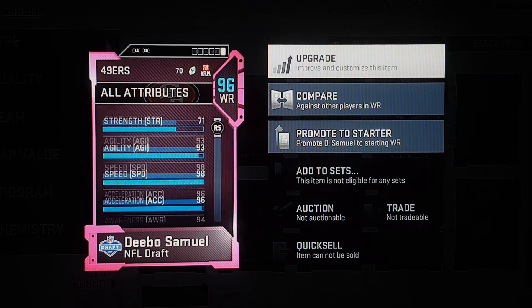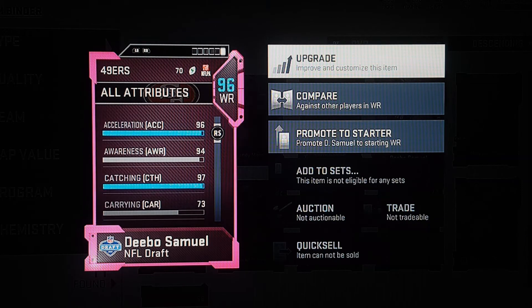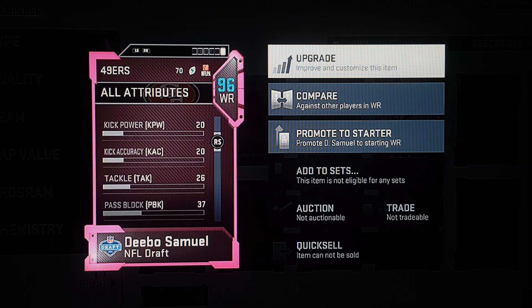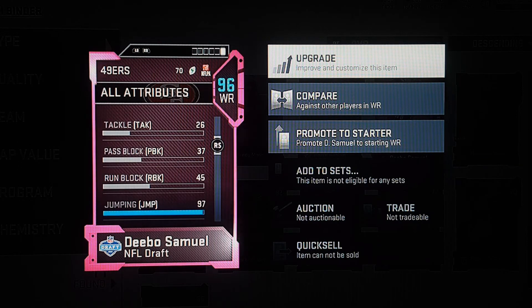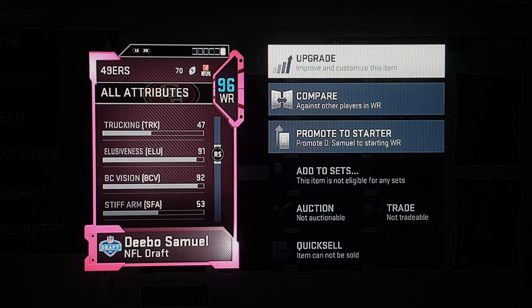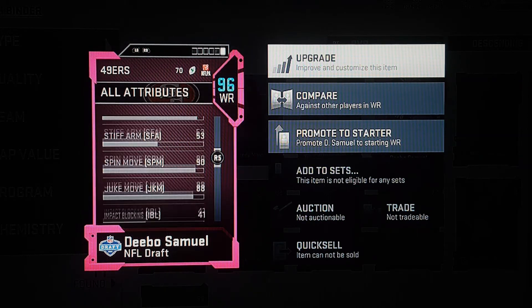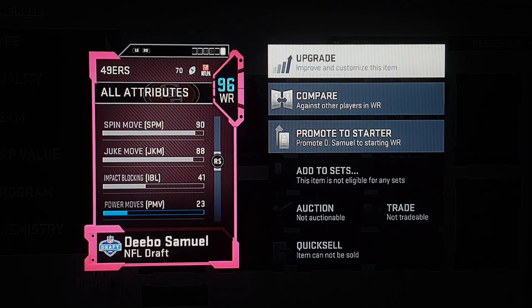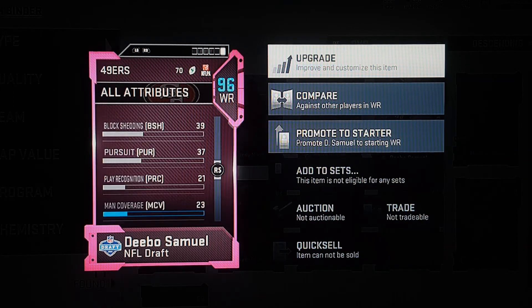I hope he can block though. Catching is a 73 — that's pretty cool. Run blocking is a 45. Good jumping. Kick return is an 88. You don't have too much wiggle and jiggle. It's pretty cool.